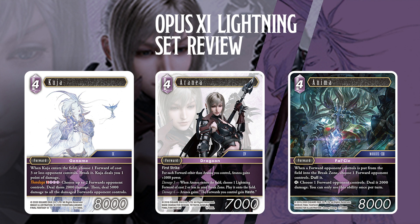Aranea is probably one of the better ones as well. For each forward other than Aranea you control, Aranea gains 1,000 power. So off the bat she's usually 8 or 9k in that range. At 3 damage, when Aranea enters the field, choose a Lightning forward of cost 2 or less in your break zone and play it onto the field. At 6 damage, Aranea gains and the forwards you control gain haste. Putting us at this 6 damage threshold is something where you're backed up into a corner, but this card helps you fight back.